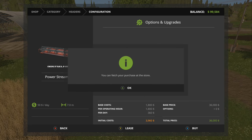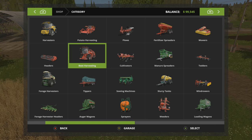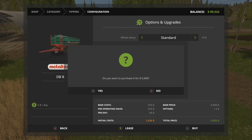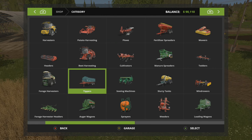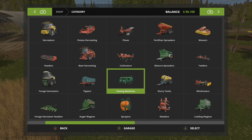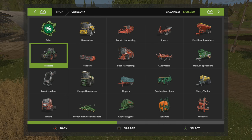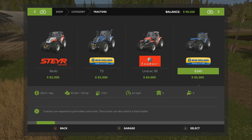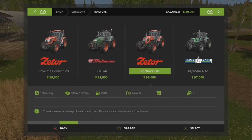We'll go swap out, and the other thing I should go ahead and purchase right away is a tipper. It seems like I have money, so we're going to go ahead and spend it all. We'll buy another little tipper just to help out so we can run more. Let's also look at a seeder while we're here. I'm still learning where everything is.